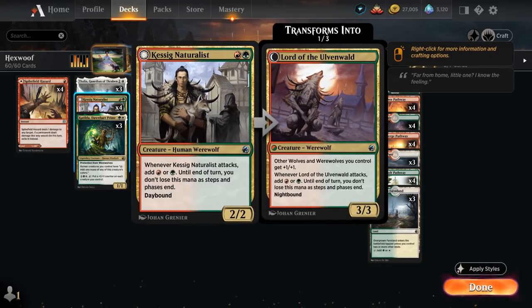We also have the full playset of Cackling Naturalist, a 2/2 human werewolf that when it attacks adds red or green to our mana pool that doesn't go away until end of turn. At night it transforms into Lord of the Olvenwald, a 3/3 giving other wolves and werewolves we control +1/+1, with the same mana ability.